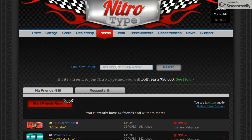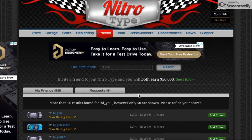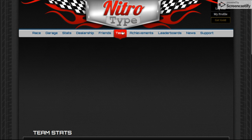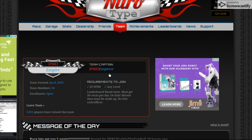This is where you can search people, and then you can friend them. For teams, I'm already in a team, but you can look at teams. To create your own team, you have to be level 20 — I'm past that, I'm like level 60-something — but you also need to pay 5 million.